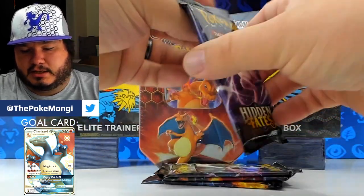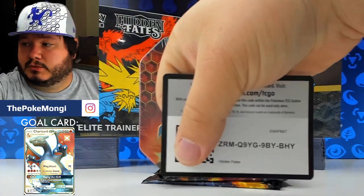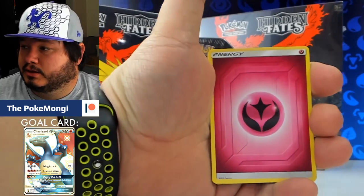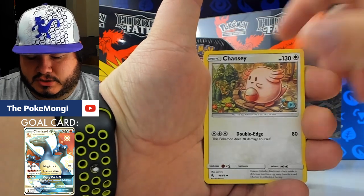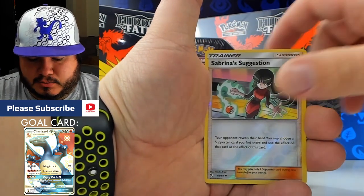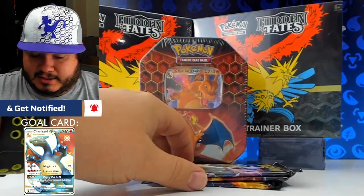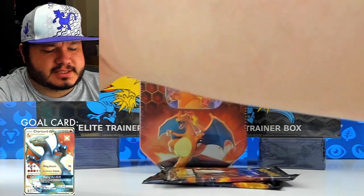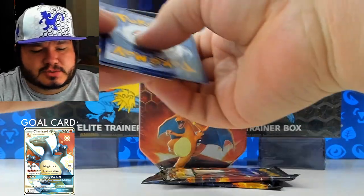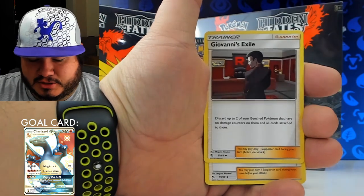Next pack. We got Fairy Energy, Brock, Chansey, Graveler, Jigglypuff, Koffing, Staryu, Ekans, Caterpie, Sabrina's Suggestion reverse, and Zapdos holographic. Gotta love that! I think I'm a little biased towards this set because it's mainly, if not all, Gen 1 Pokemon — it's a good old throwback, and that's where I started off, playing the Game Boy games. So I just have a huge love for this set. Lieutenant Surge, Jigglypuff — this is my favorite Pokemon. Gotta love it whenever there's a set with Jigglypuff. We got reverse Clefairy and a Mew non-holographic.